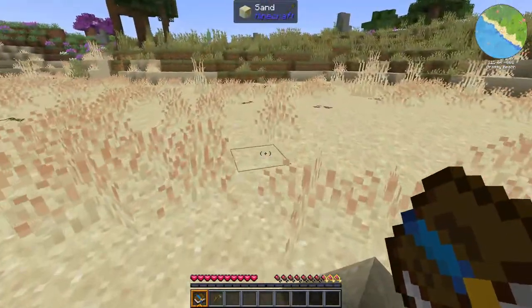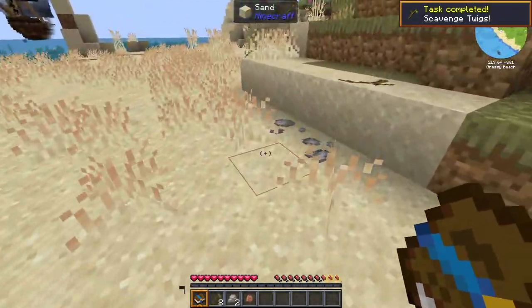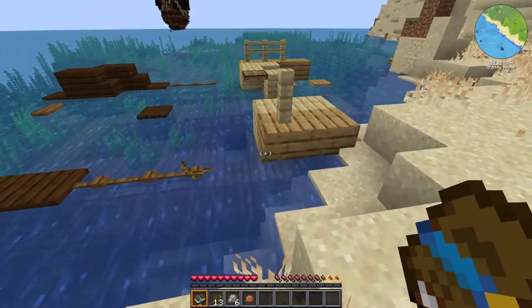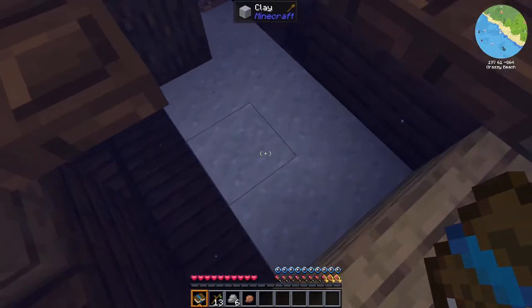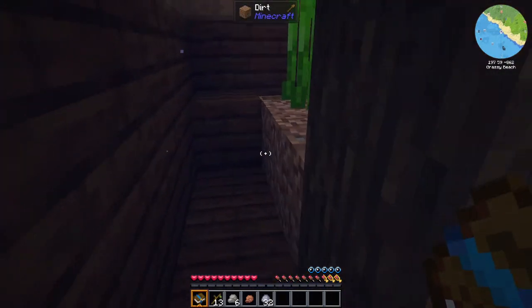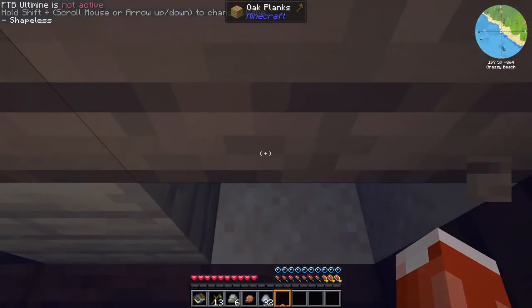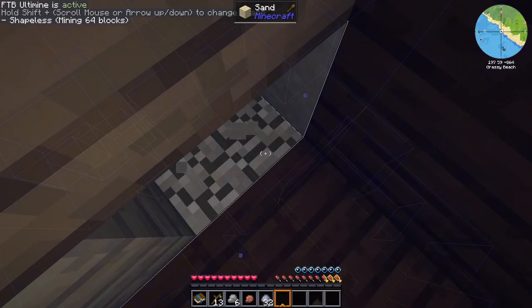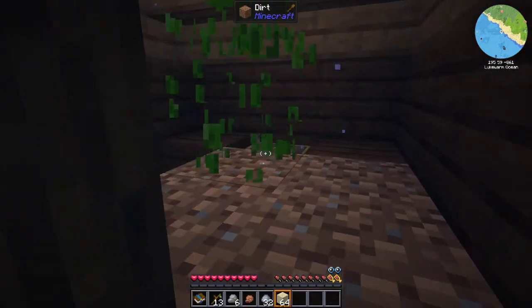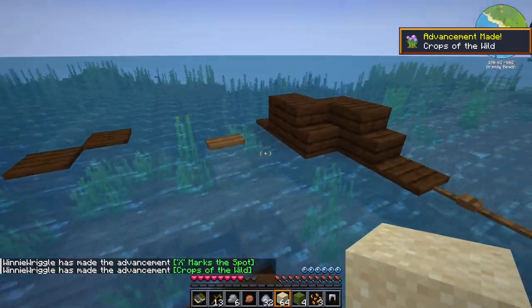There's a stick right there and a pebble. Give me all the sticks, give me some bone meal too. We've got a slightly different start. We also have a shipwreck right here — oh, there is vein mining, excellent! I need some O2. I'm hoping there's a chest down here somewhere. I don't see one — oh, there it is! Nice. Winnie's gonna drown in the first five minutes of the modpack — that's a feature.